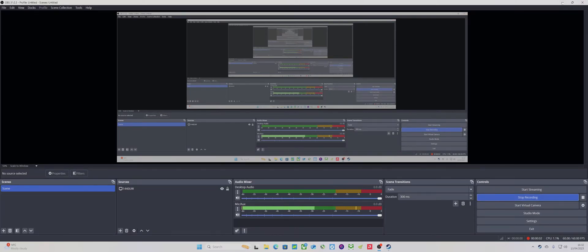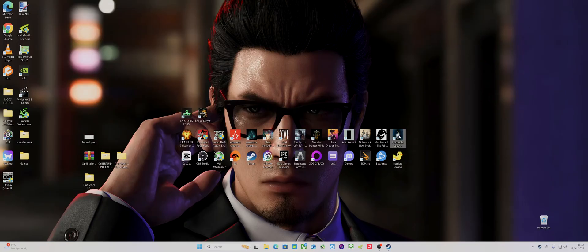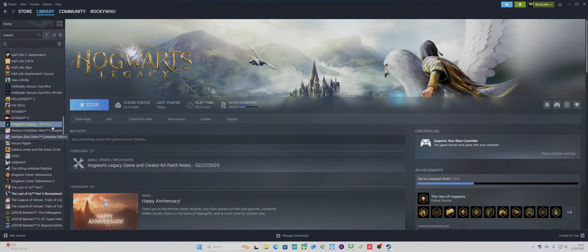Hello, what is up? So we will be doing another game for FSR 4 using OptoScaler to install it, and it will be Hogwarts Legacy. I thought this would be a popular game, so I've just loaded it up to make sure — the last time I played it was literally on NVIDIA, so I wanted it to recognize my 9070 XC first.